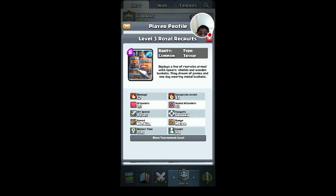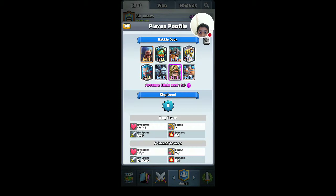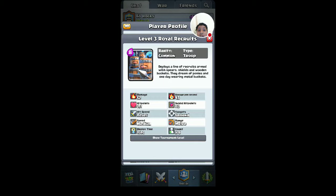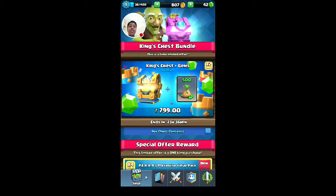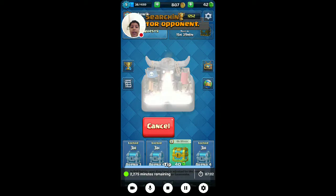His tower level is eight, average elixir cost 5.3 — so costly deck. What else does it cost? Eight elixir, literally so costly. A King's Chest plus gems — this is my last battle in this video.